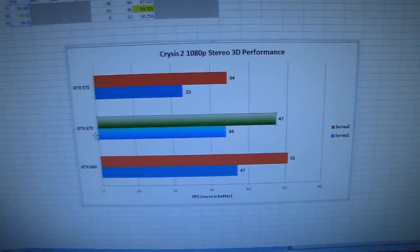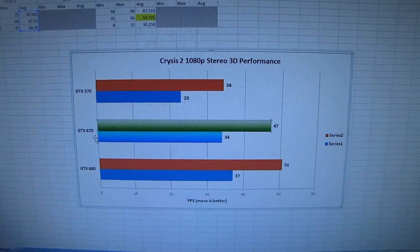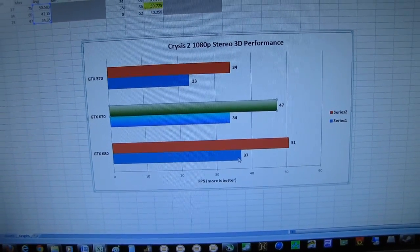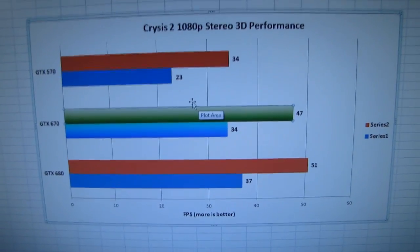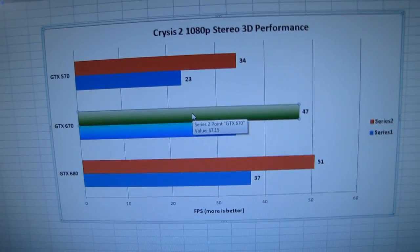There's very little performance hit for enabling 3D. It's a great title to play in 3D, other than a little bit of weirdness around the gun — it just looks fantastic. You can see here the GTX 670 is just barely slower than its big brother, the 680. This card is uncharacteristically close to the very high-end card in spite of the significant difference in price.